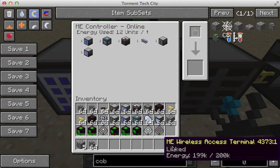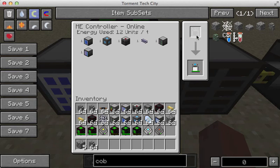As a side note, which we're going to show later: if you want to have this ME wireless access terminal, this is how you pair them. You put it up here and it pairs them. I'll show that later.